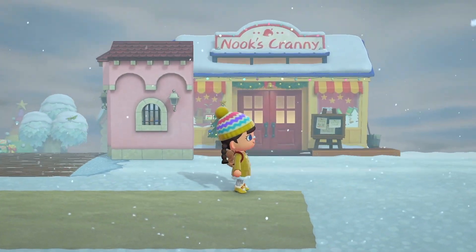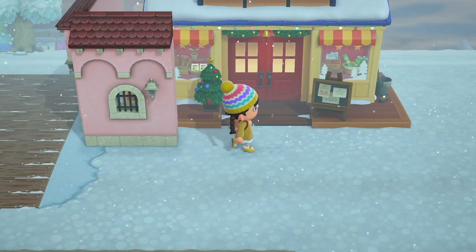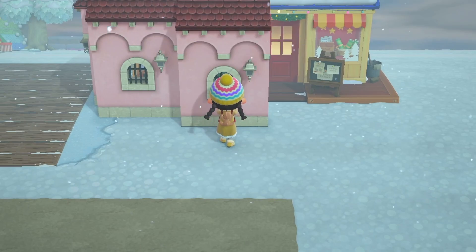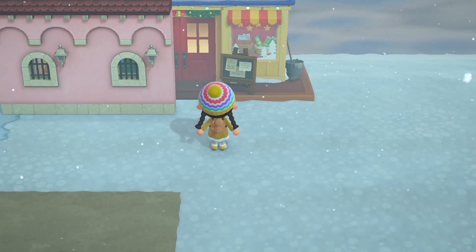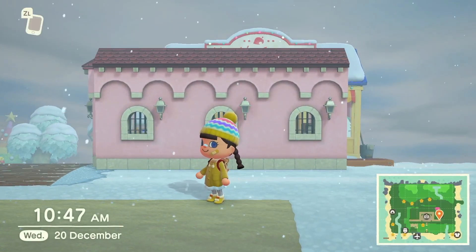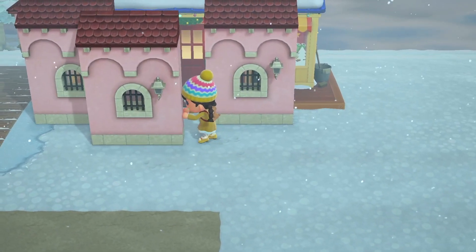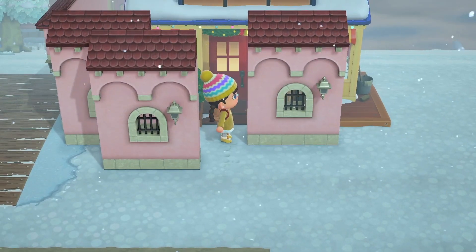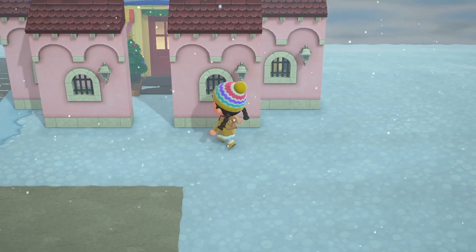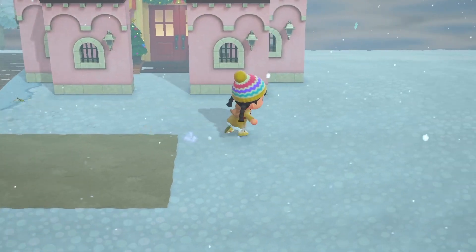Nook's Cranny is here and look at this beautiful snow - I love it! Look how pretty Nook's Cranny looks. We probably need to add another wall though. Oh it does - wait, you can completely block off the front of Nook's Cranny? I did not know that! We do not want to be blocking Nook's Cranny off, so instead let's do a little pusherinis and push everything around. I'm gonna need to go and get some more of these mini evil walls.